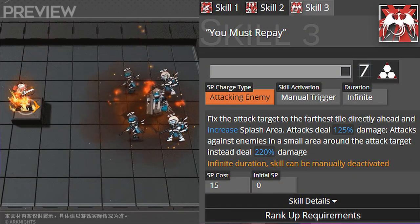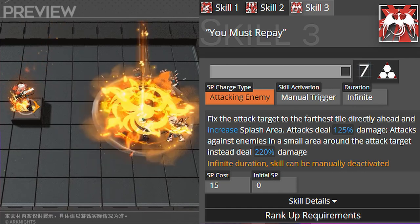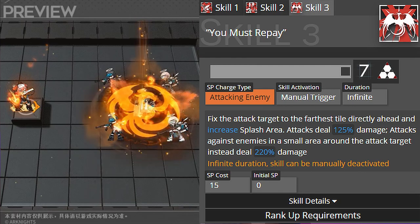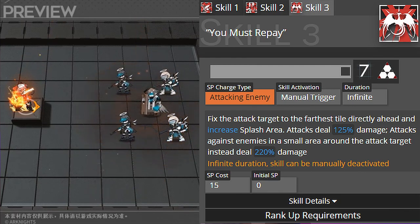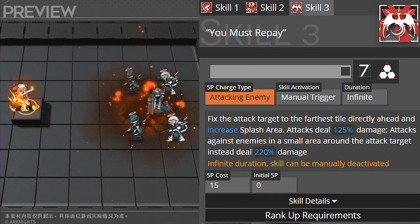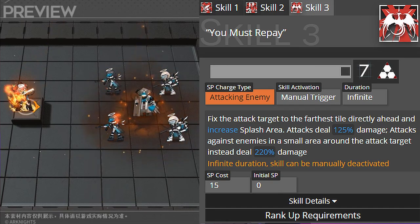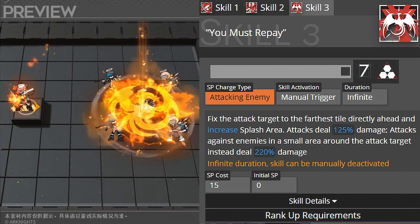Lastly, skill three is called You Must Repay — a manual trigger with infinite duration. It fixes the attack target to the furthest enemy directly ahead and increases splash area. Attacks deal 125% damage; attacks against enemies in a small area around the attack target instead deal 220% damage. The skill can be manually deactivated. I can see this being useful in IS2 or story missions with a tanky boss sitting in one spot for a long time, allowing you to do AOE damage continuously.